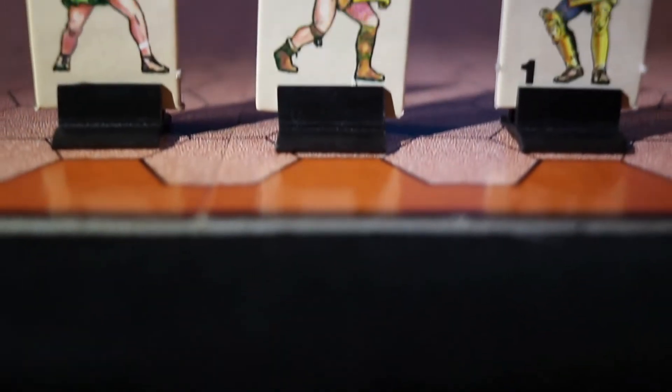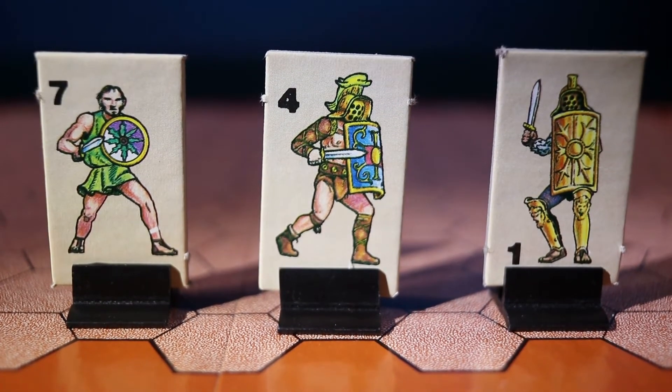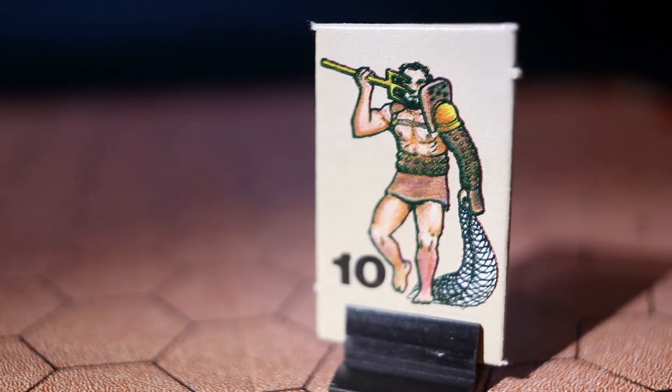There are different types of gladiators present, from the lightly armored criminals who battle for the amusement of the spectators, to the medium and heavily armed gladiators. The advanced rules introduce the Retarius, who is armed with a trident and a net — a specialized type of gladiator that attempts to tie up his opponents in the net before finishing them with his trident.